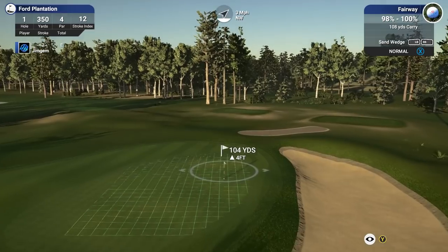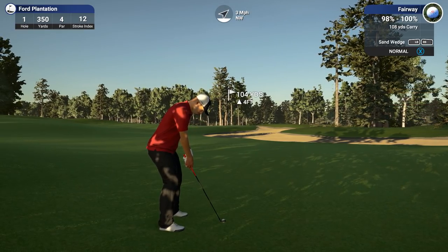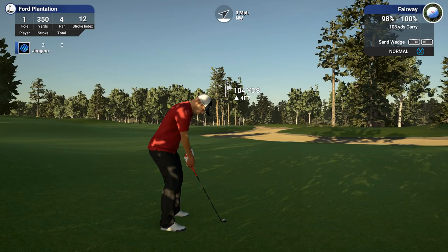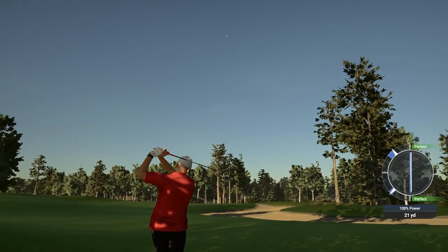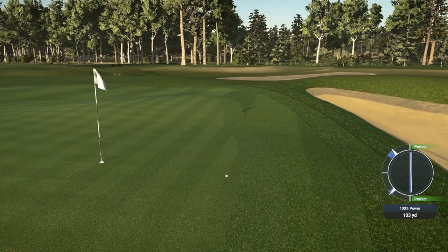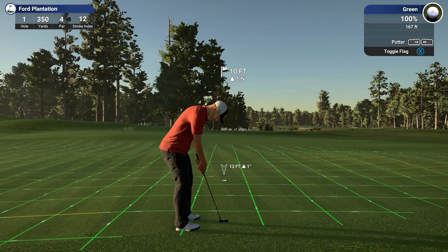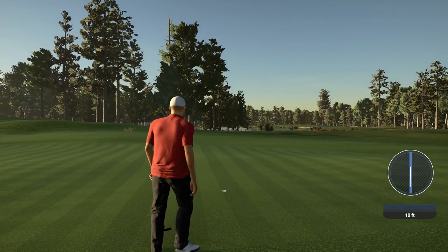Nice big drive, 319 yards. A little bit of a left to right slope here — 104 yards, playing 105. Let's take a little bit off this. I don't want to take too much off it because there's a little slope right there. That's a nice strike — oh, that's pulling right though quite a bit. Almost on the fringe. That should leave us a nice little putt for birdie. 167 speed, about medium — and a nice birdie to start off with.